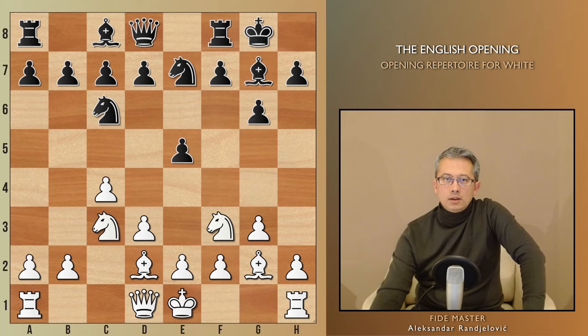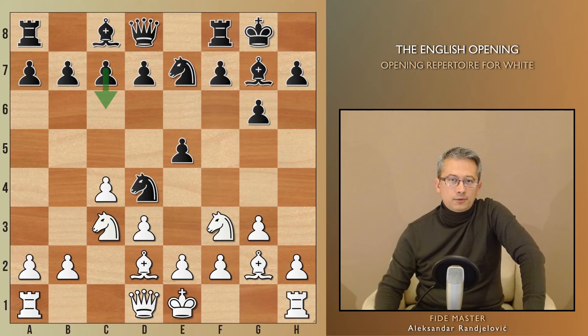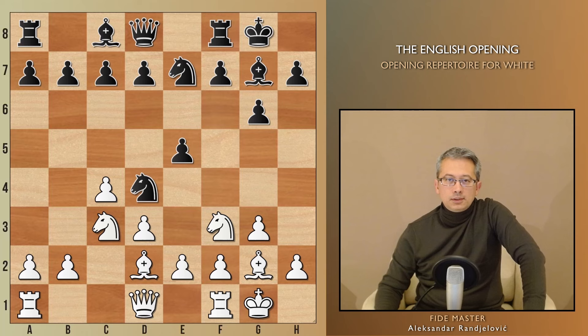In the game we are following, Black opted for the move 9...d4. Analyzing this game, Alekhine said that this move aims to free up the c7 pawn to advance to c6 and fight for the d5 square, which is typically controlled by White in the English. Laskier castled, and indeed c6 was played by Black. This move also supports d7-d5, which White wanted to indirectly stop by playing Rc1.